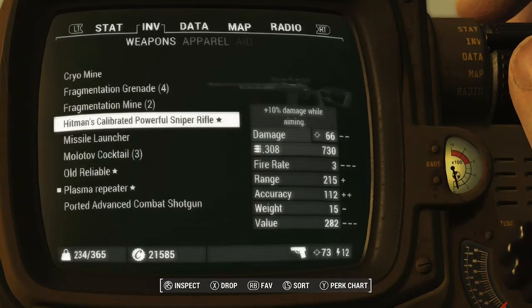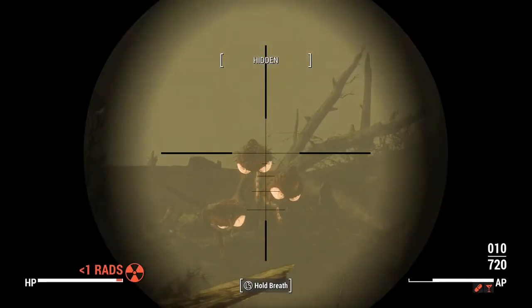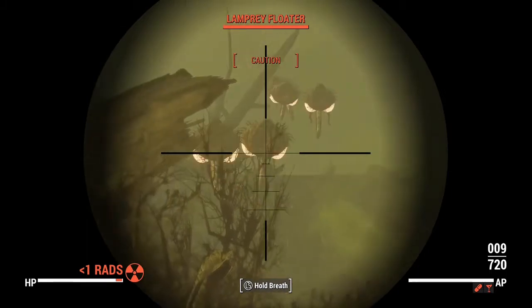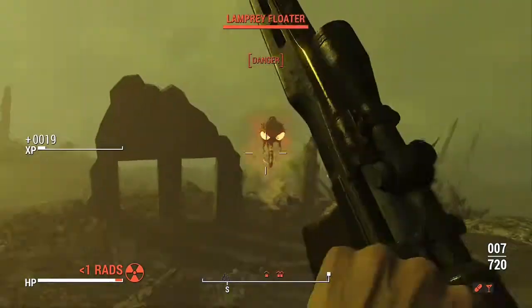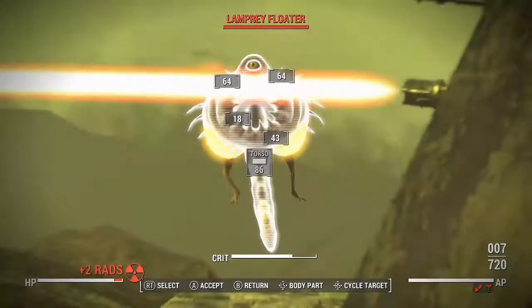The Lamprey Floater was originally a creature from the original Fallout 1 and 2 games, and it is basically a mutated flatworm. The guy who made this mod — I'm not sure who he is exactly — and you can find this mod on Xbox One and PC. Unfortunately you won't be able to find this on PS4 simply because it uses external assets.